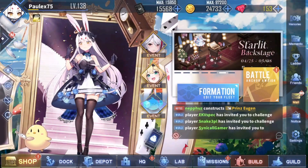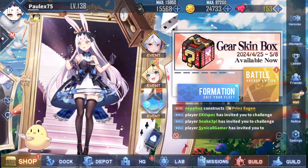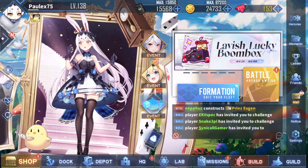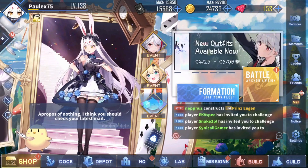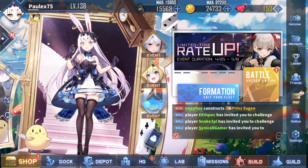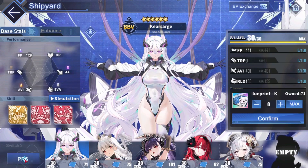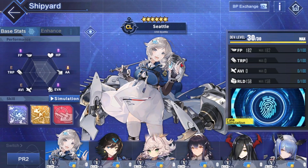Hello everyone and welcome back to episode 11 of my quick and easy guide series. Today we will look into the decisive rarity ships from PR research. Let's get straight into it — we're not gonna waste too much time and we're gonna start with PR2 because unfortunately PR1 does not have any decisive rarity or UR ships.